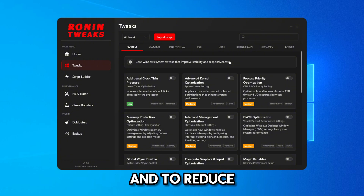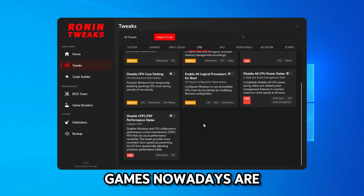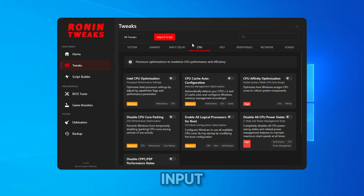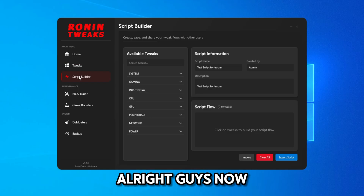All of these tweaks are very good for optimizing your PC, reducing input delay, and boosting FPS — especially the CPU tweaks, since the majority of games nowadays are CPU-based, like Fortnite. These CPU tweaks are going to help you improve input delay and boost FPS a lot, as will the input delay tweaks.